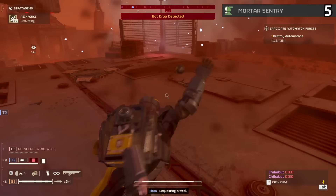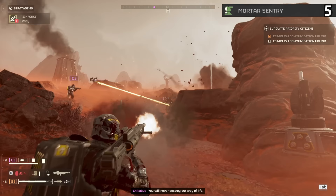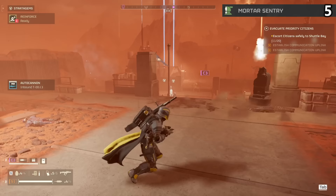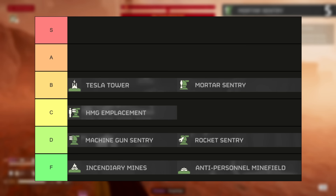My one and only issue with these is that you really need to communicate with your team if you bring them on regular missions. Anytime you place one down, the entire team needs to hear 'I'm throwing down a mortar,' or at least see that in the chat. Because everyone needs to be out of the way, or it's going to destroy your teammates. Then once the bots are cleared out, you break the mortar so it doesn't team kill anymore and move in to do the objective. This is an invaluable tool, and even on the most dire missions, it might save your butt. But communication is key, and don't ever use them for the bugs — you're asking to die over and over if you do. B tier.